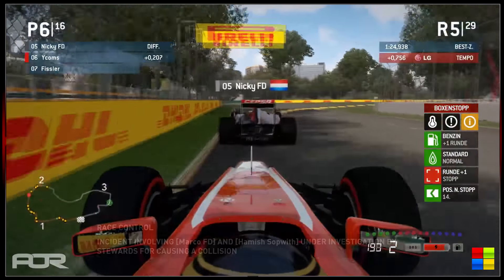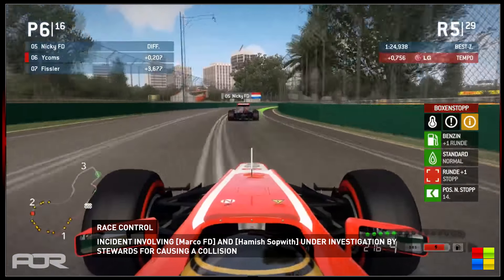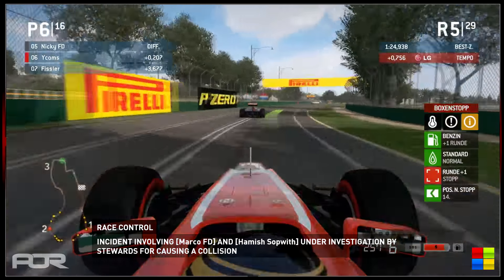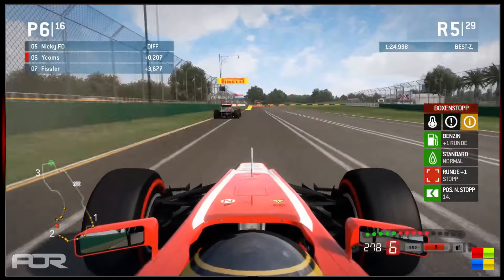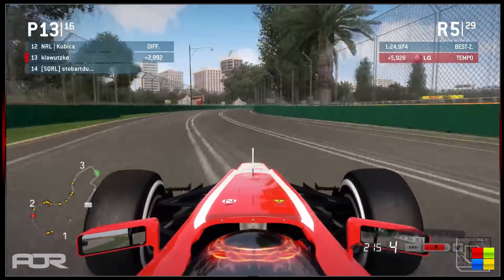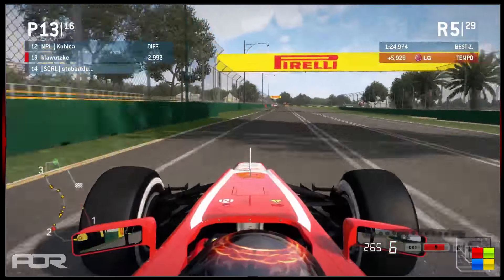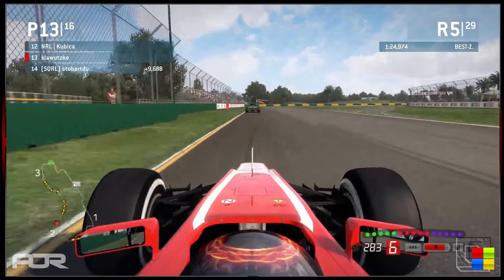Race control shows Marco and Hamish under investigation. From what I saw it looked like Marco squeezed Hamish — Hamish had nowhere to go and Marco ended up in the gravel. It did look like perhaps that was Marco's fault because he ended up worse. There also appears to be some lag, and Klawitski — having just come out of the pits — has unfortunately lost his front wing. He might get away with it but it's certainly not going to help his pace.